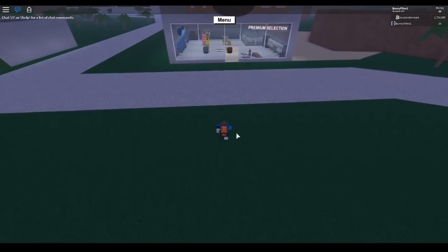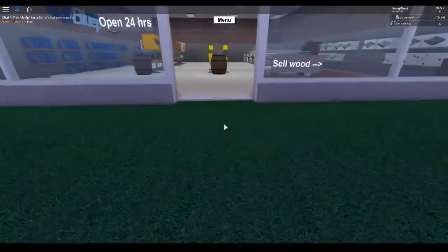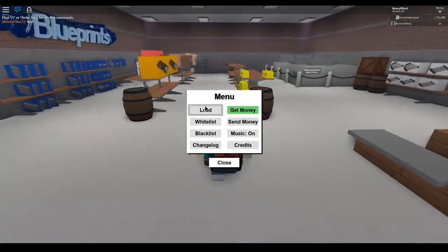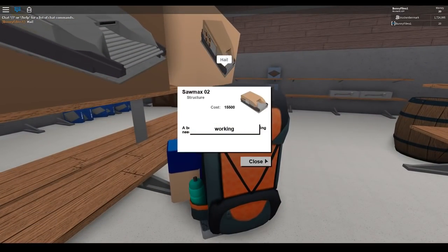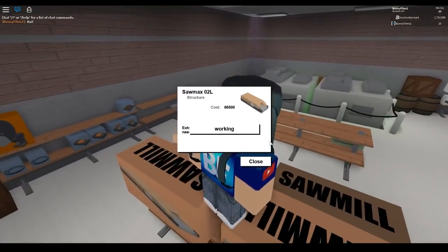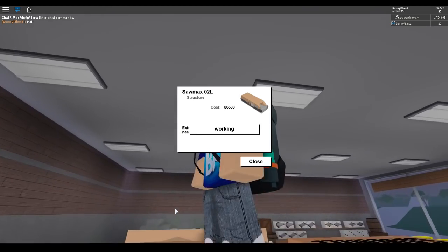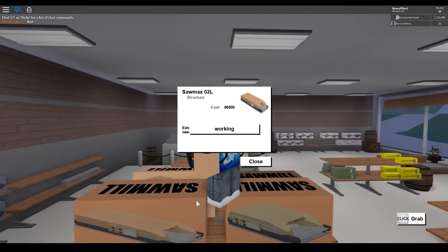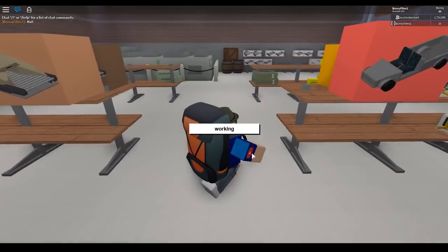What is up YouTube, Bunnyfilms here with a brand new video. There's a new sawmill in Lumber Tycoon 2 — this is a very exciting event. So let's load my base, we have to buy this. It's the Samax L2O. But look at it, it's crooked — wait no, that's not it. But look at it — 86 — that is so cool, look at this huge sawmill! This is like the biggest update in Lumber Tycoon 2 in ages, we have to get this sawmill.